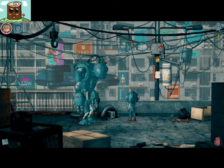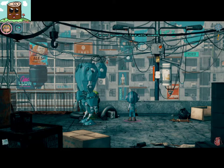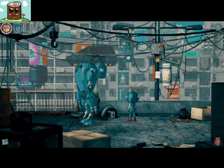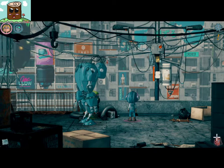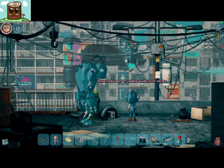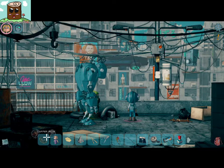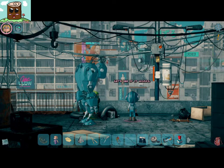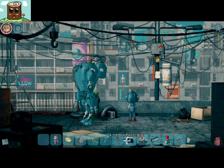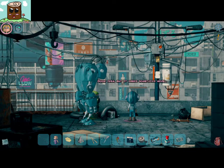Excuse me. I'm not allowed to talk with humans. But it's very important. Sorry, I can't. Maybe Pokemon will work. Good idea, but it needs something more. Copper wire. Let's see if it works. It actually works! Cool. I'm getting smarter now.